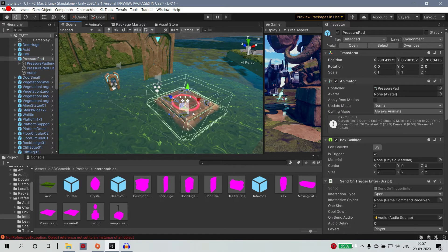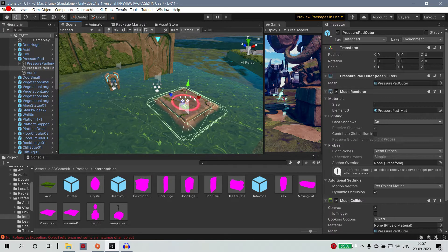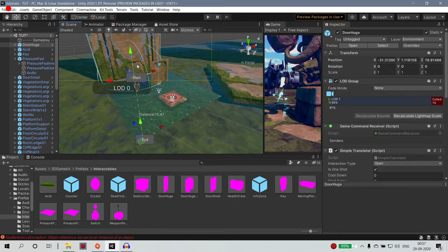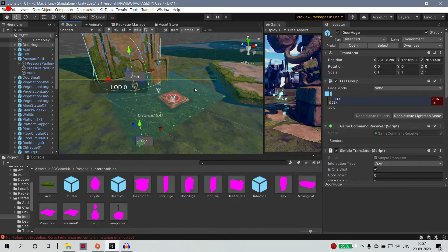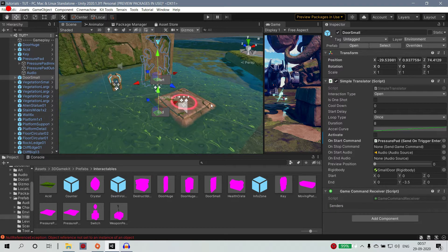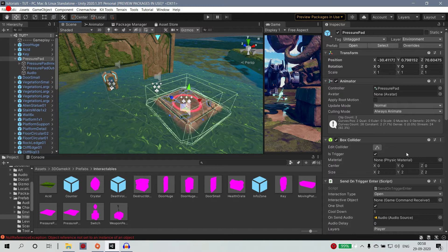We will open this pressure pad, close this, and open this door. There are the options you can use. If you have a pressure pad, you will have a send on trigger and enter.